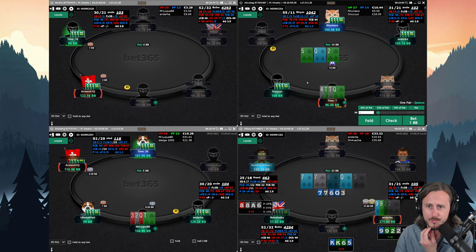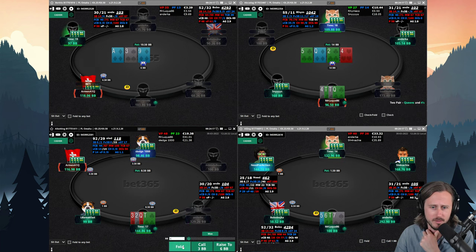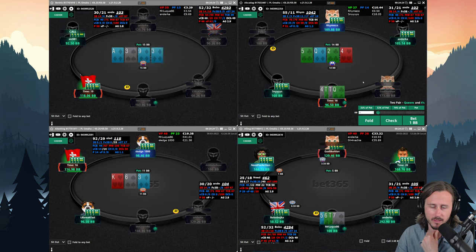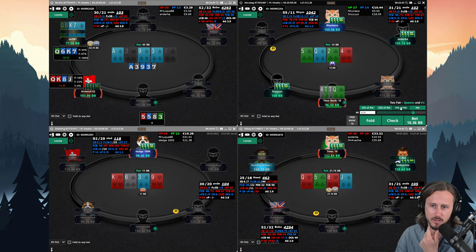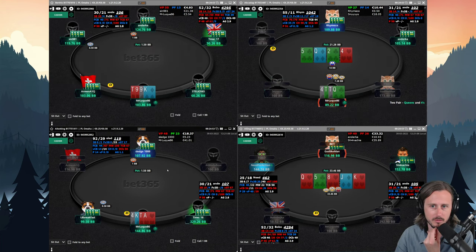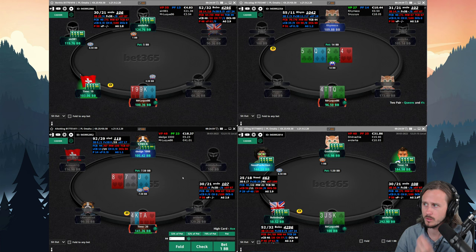Table number two — I do open-raise, flop top pair flush draw, but we are four-way. I would say we probably need a better hand to bet, like more nuttiness. We could even bet and call off versus a raise four ways, but I think checking to see a turn is probably the way to go. We turn two pair — I don't think it's that likely either of these players will have six-three or ace-three since they already checked. I'm fairly confident we have the best hand — could be a little thin — but let's go for a bet. We take it down.